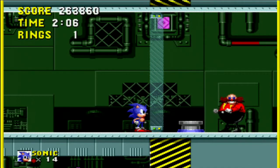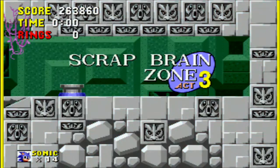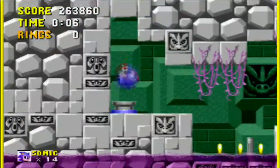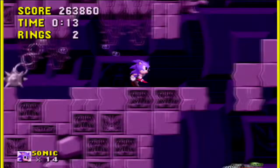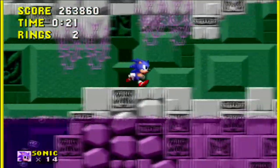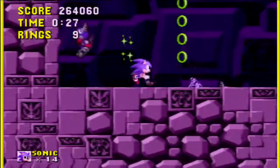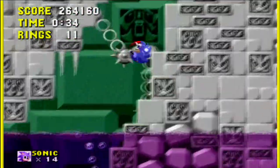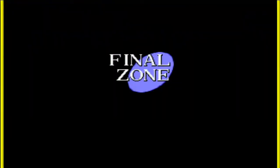Dr. Robotnik is behind a barrier and look what he does — he actually broke the bridge so we can't reach him, leading us to Scrap Brain Zone Act 3, also known as Labyrinth Zone Act 4. This section has two branching pathways again: a shortcut and a longer way. We have to rely on air bubbles, which is annoying. There are also some color palette changes, most notably to the water, the zone, and the background.